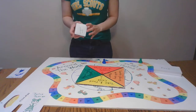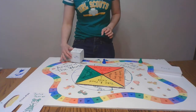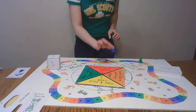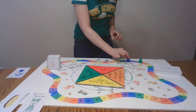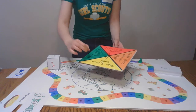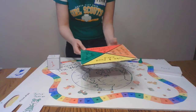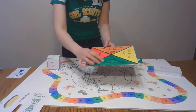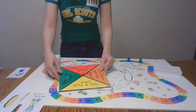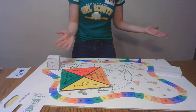Now it's my turn. I roll the counter cube and I landed on four. So now I get to move my Deesha Daisy one, two, three, four spaces. Now it's my turn to spin the spinner and see what it says to do. Mine landed on switch spaces with any player. Well, you're the only player I'm playing with, so you and I would switch spaces.